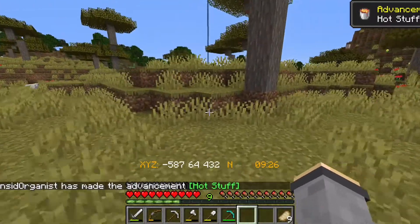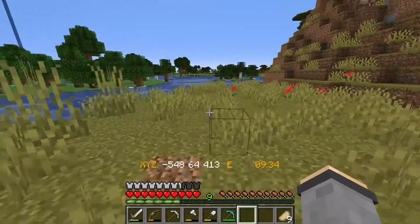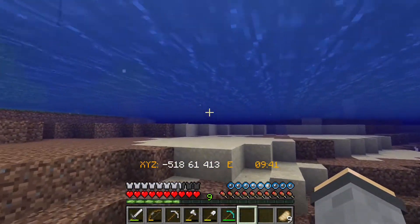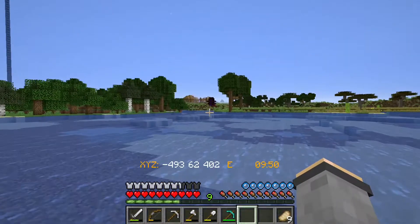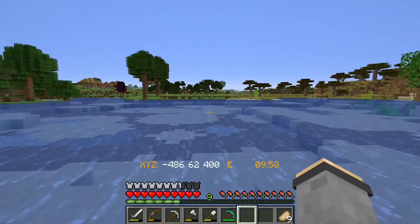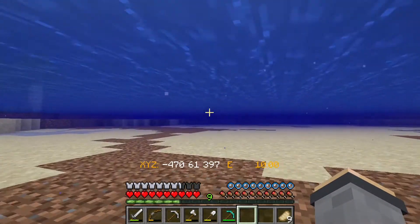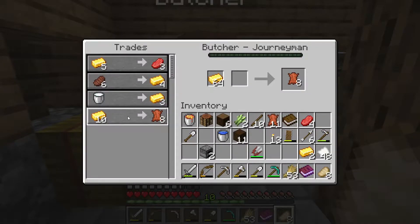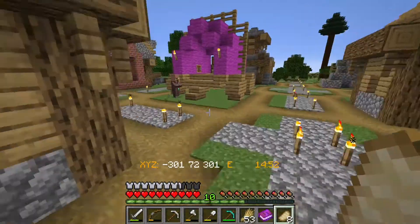So then all I need will be the bookshelves. I'm trying to remember my bookshelf recipe — I think it's three books, and a book is going to be leather and three papers. It's probably going to take me a little bit to get all of those books. Turns out our butcher in here sells leather. It's a little expensive, but it's not too bad for what we need, and that simplifies the process right there.